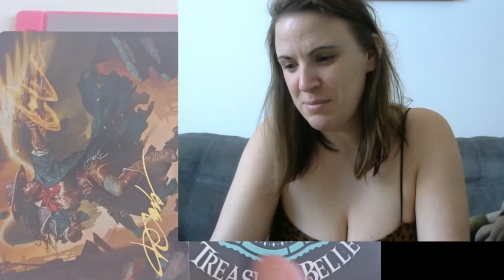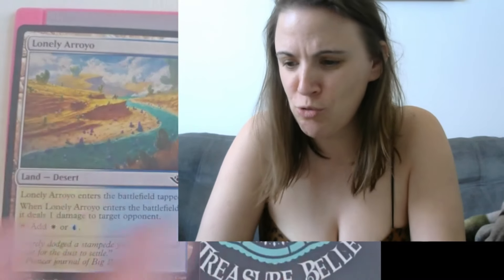Sometimes I struggle with these, but it seems to get right open. Here we go. The first card we have here is an Outlaws of Thunder Junction art card that comes at the top in some of the packs. This is kind of cool — a little Western dude with a golden signature. That's fun. And the first real card we have is the Lonely Arroyo.